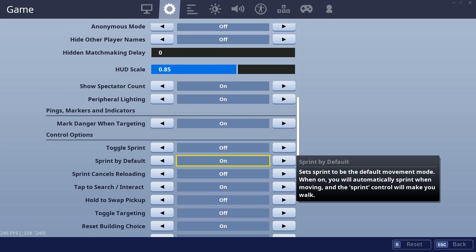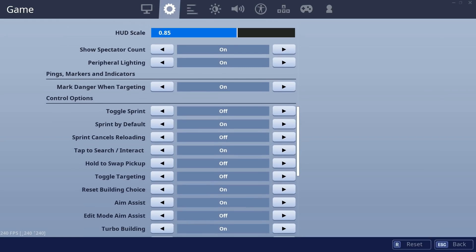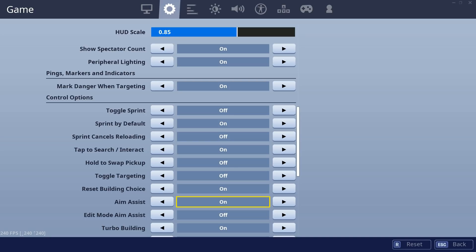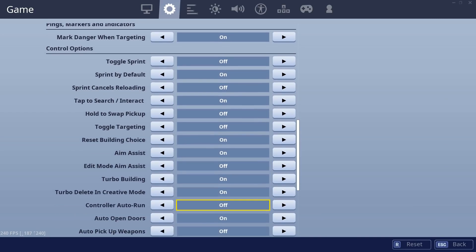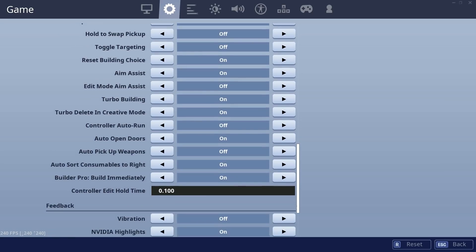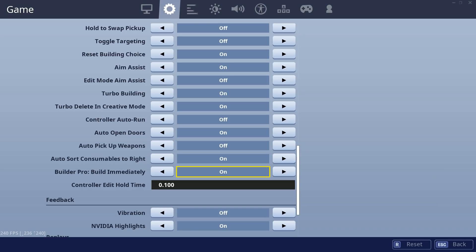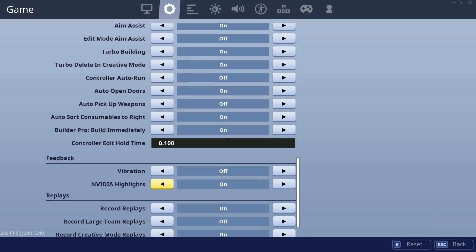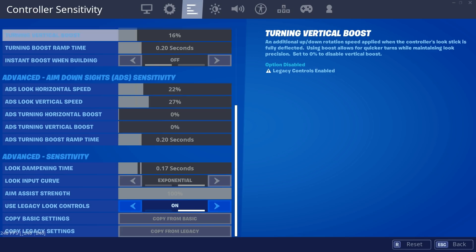Sprint by default: on. Tap to search/interact: on. Reset building choice: on. Aim assist: on. Edit mode aim assist: off. Turbo building: on. Auto open doors: on. Auto store consumables to the right: on — that's really nice for early game. Builder pro build immediately: you're going to want that on. Controller edit hold time: all the way down as low as it can go. Vibration: off — I used to play with that on but switched it off.